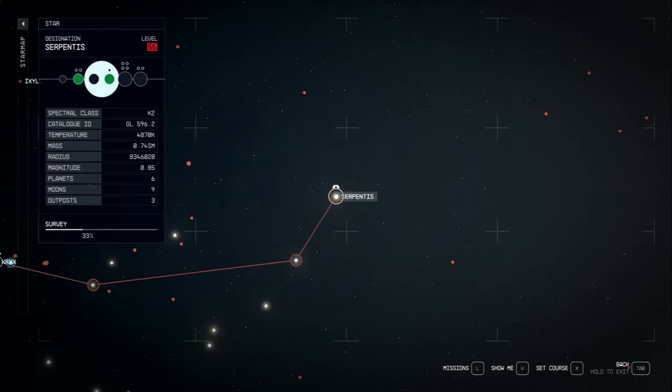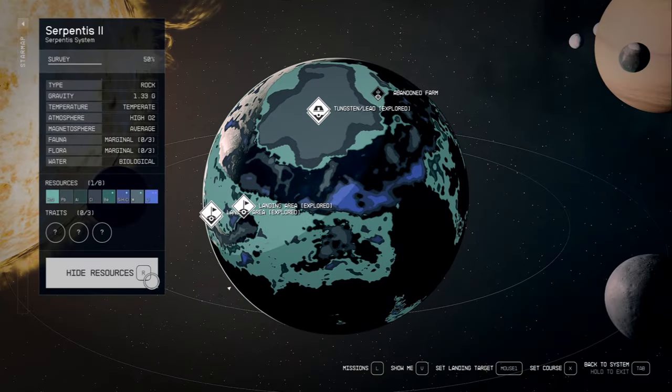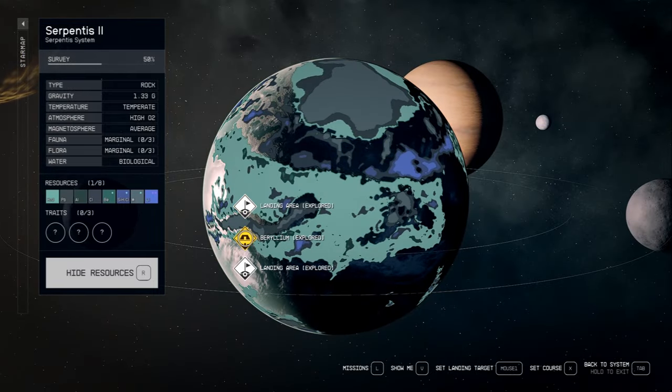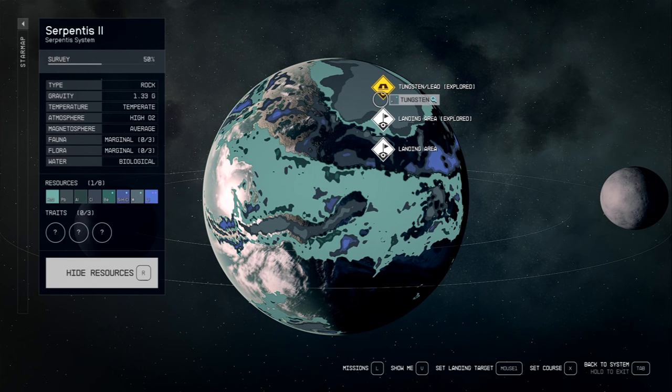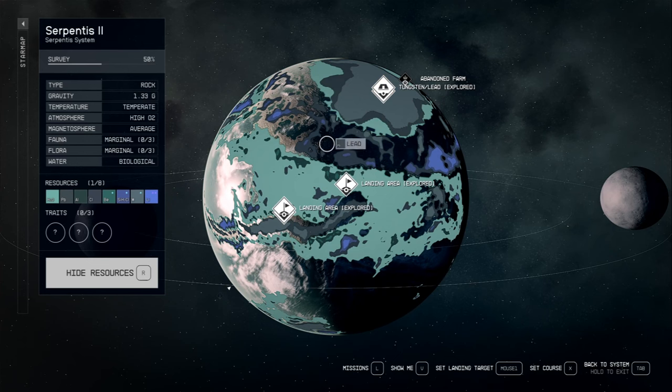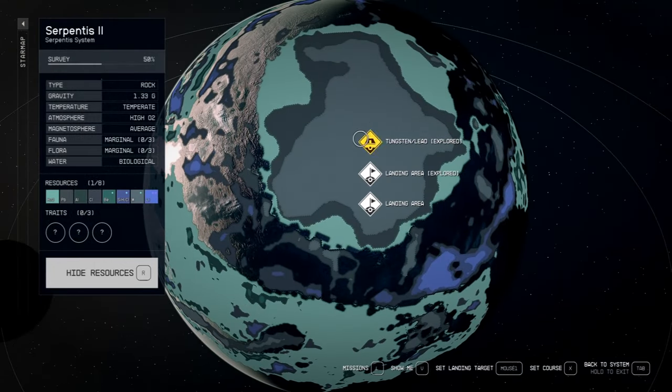If you're looking for tungsten and beryllium, Serpentis is one of my favorite places to get those without needing extreme environment perks. Go into Serpentis 2 and scan it — you'll see pockets of tungsten and beryllium on this planet. We've set down a basic extractor on each one with some power and just pick up the mats we need. You'll get both rare materials right here — beryllium and aluminum next to each other, and a huge amount of tungsten and lead further up.